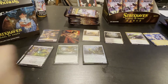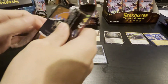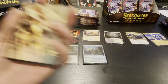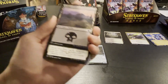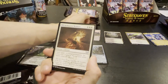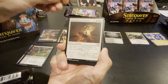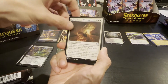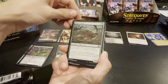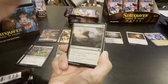All right, next pack. We definitely got a token. It's a full art card. We got ourselves a swamp. An uncommon — exile target permanent, controller creates a token thing. Another one — two drop, five-four, you have to sacrifice a creature or pay three.